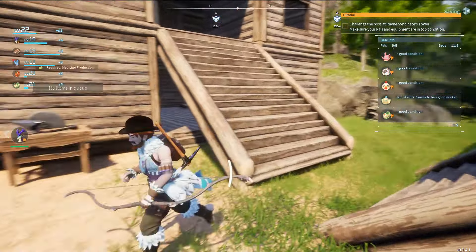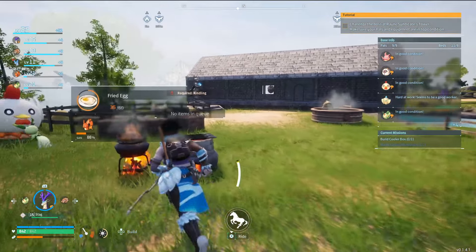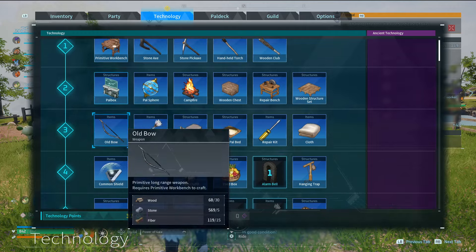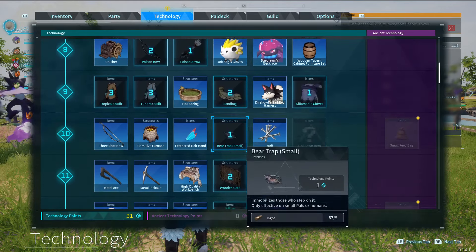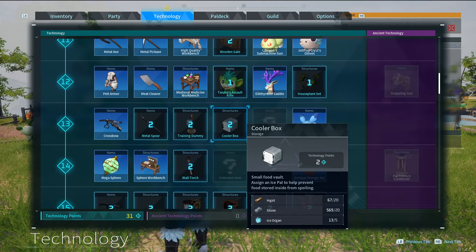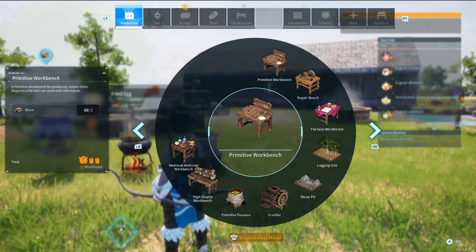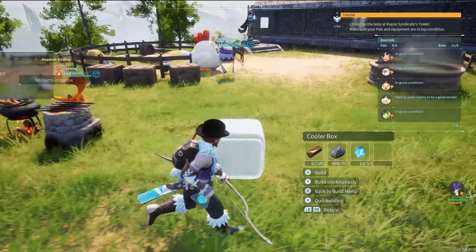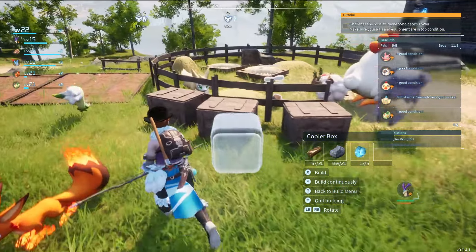What is next on the docket? Build a cooler box. A cooler box is a box — it's pretty cool, get it? You use it to prevent food from spoiling, and you can assign ice pals to it. I don't think I have any in the base, but that's okay. Let's just go ahead and build this up.